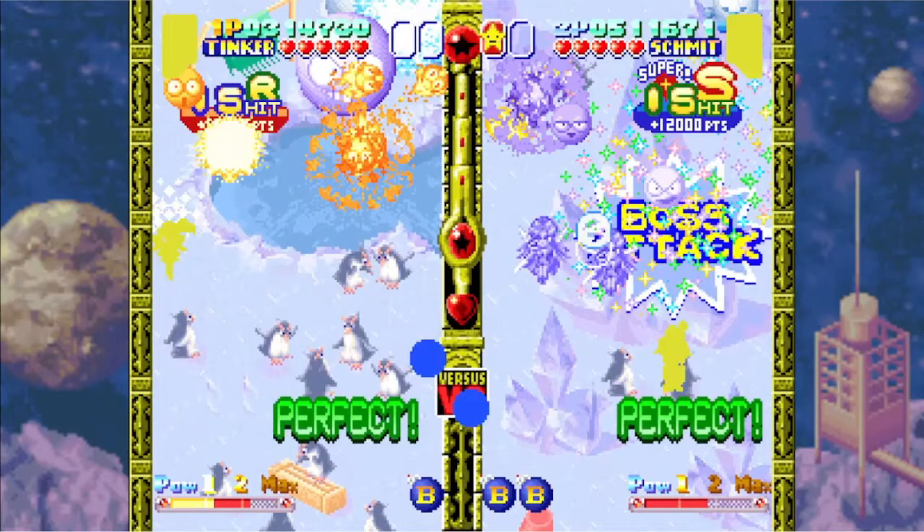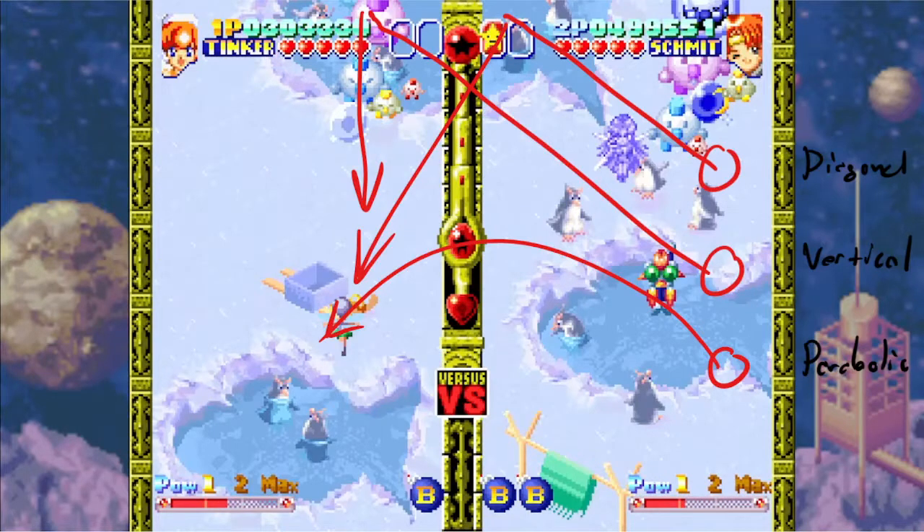So anyway, what I'm gonna describe here basically is how to make your attacks utilize the strongest type of fireball, which is the parabolic fireball, and how to remove slowdown — in other words, how to make your attacks faster.